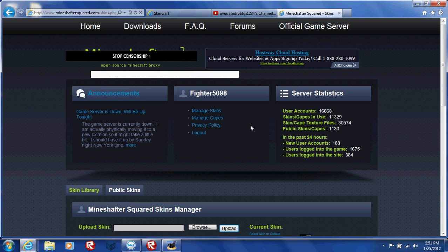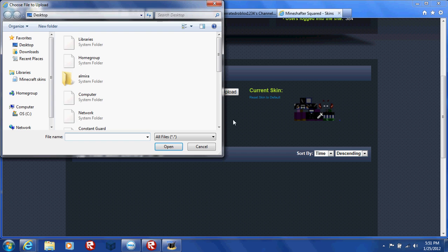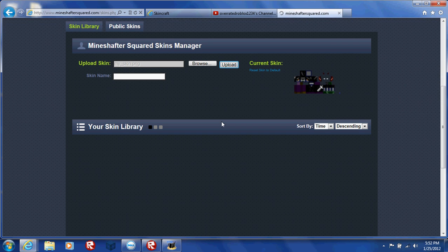Once you're done with that, go to Mineshafter Squared — I'm going to make another link of that below. Make sure you log into your account. There's my skin right here and my character body. We're going to find what we want. Let's go to Minecraft Skins, pick my skin, and upload.